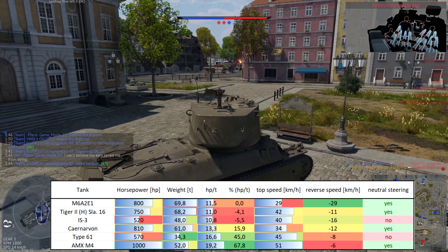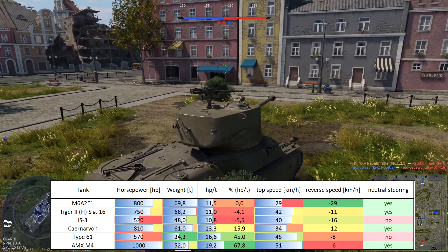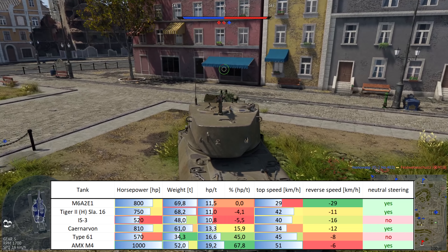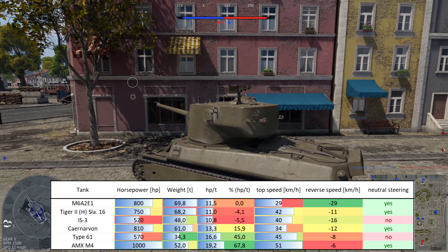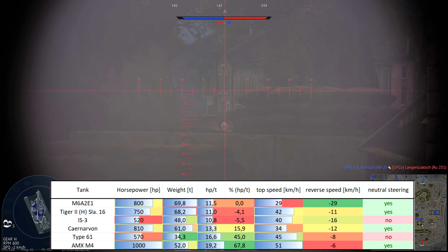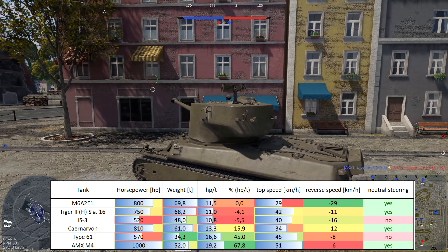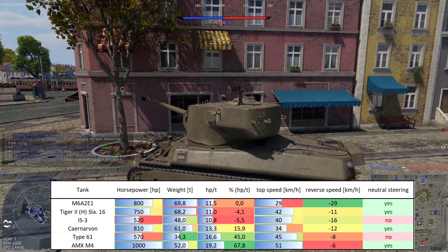The top speed is quite the lowest in this comparison, limited to only 29 km/h. The reverse speed on the other hand is best-in-class with a whopping minus 29 km/h, which is outstanding and might surprise enemies trying to flank it in close quarters when suddenly this big lumbering beast reverses much faster than anticipated.